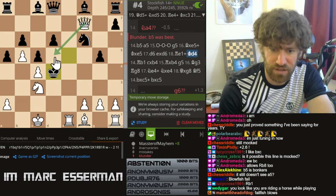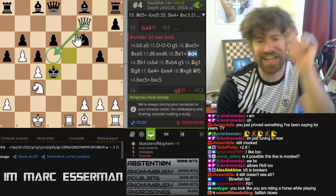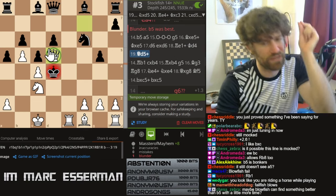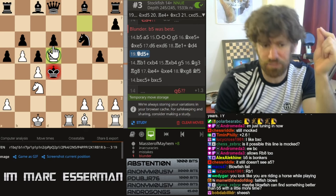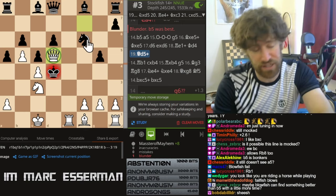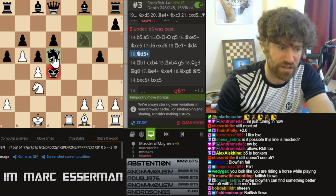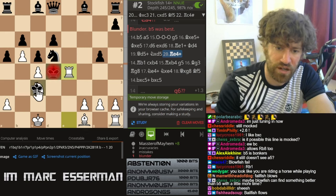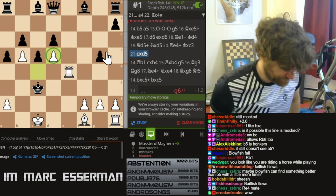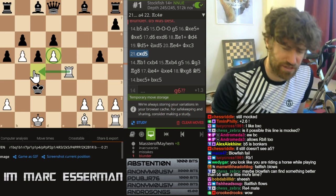We're sacking a queen now. You guys know how beautiful this line is? This line is unbelievable - so amazing. Look at this. This b5 is not clear, but look at the beauty of this move. This move is unbelievably beautiful, and I guarantee that no one has ever found this - this is the first time this position has ever occurred in chess. Rook c4 - I mean, that is amazing.